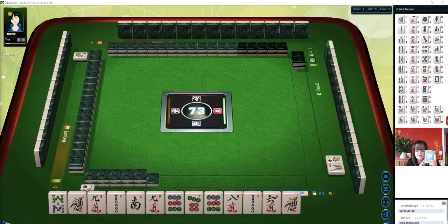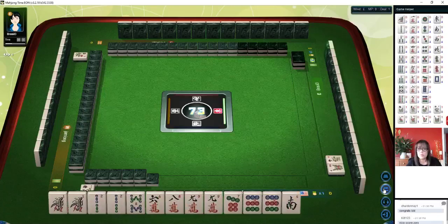Download this player reference so you can follow along. If you want to come and try to play, look for my email in the video description below. Send me that email and I can send you a 30-day VIP code. We are playing at a zero-point table, also known as a chicken hand table.